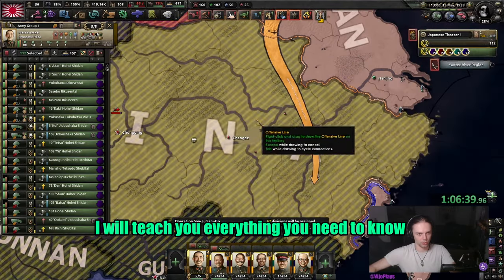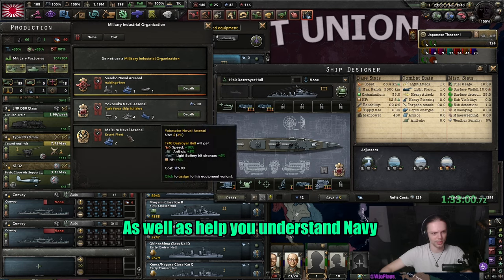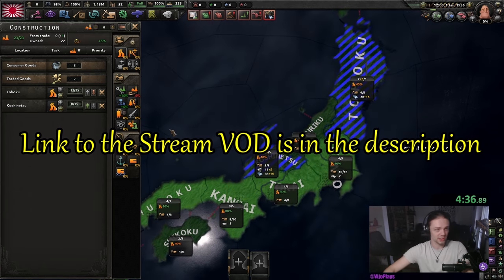In this Japan guide I will teach you everything you need to know to beat China within a year, so you are finished before World War II, as well as help you understand navy and air force and ultimately defeat the allies without any issues. We're going to build some infrastructure in our two steel provinces because we are in need of steel.